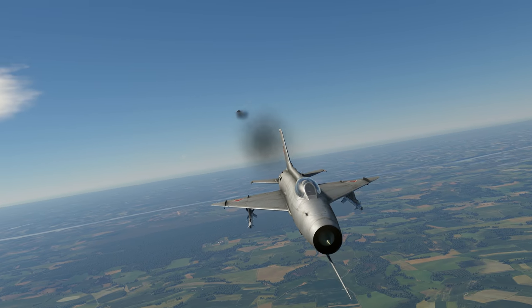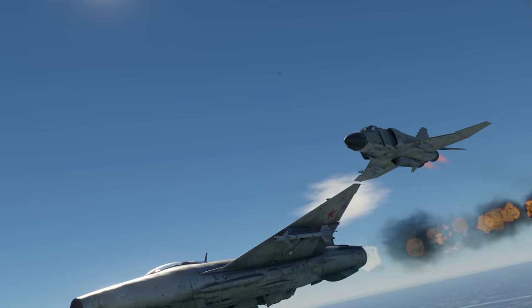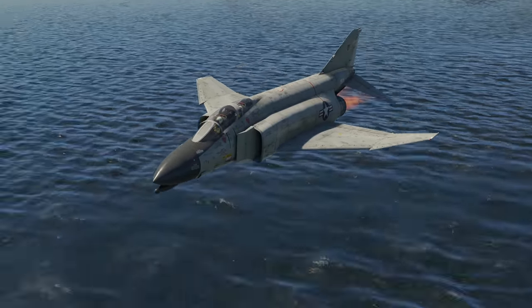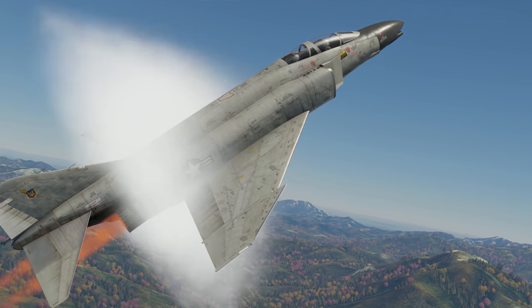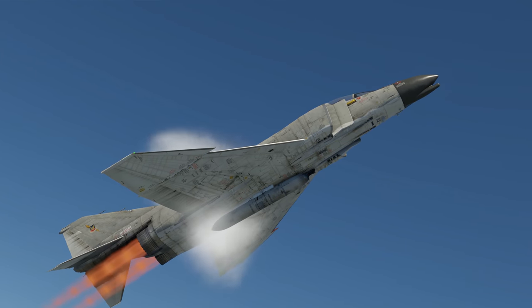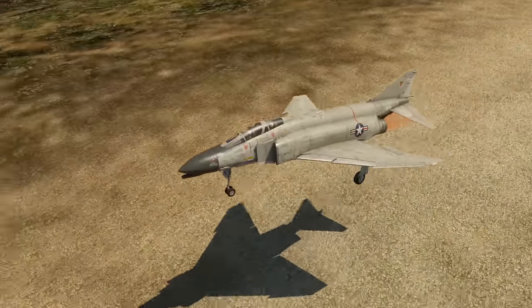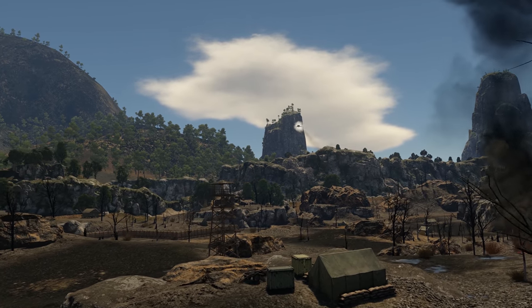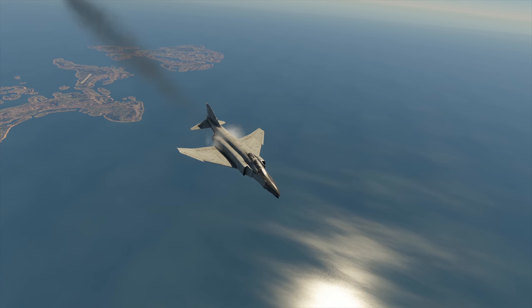Last time we were talking about the MiG-21, and now it's time to discuss its rival from overseas, also added in Update 1.91. Meet the third-generation fighter-bomber, a two-seater called the McDonnell Douglas F-4 Phantom II. As soon as it went up in the air, it broke 15 world records concerning different performance stats. No wonder it quickly became the most mass-produced supersonic aircraft in the USA.